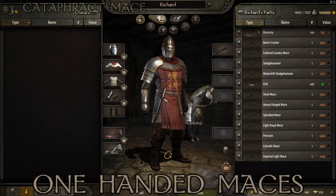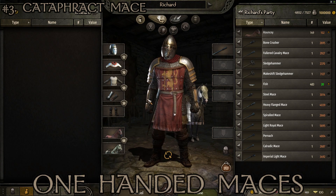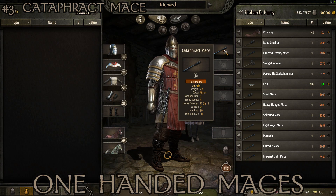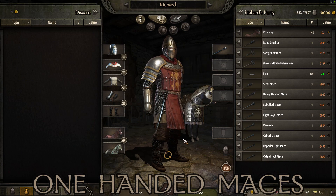At number 3 we have the Cataphract Mace — a unique look, basically a tapered bar that's much thicker at the top. Stats: weight of 2.2, tier 5, swing speed of 81, swing damage of 71 — nice and high — length of 75 so decent, and handling of 89. I find this one pretty commonly in the Empire and to a lesser extent Aserai territory. It's long enough to use effectively on horseback and excellent on foot.